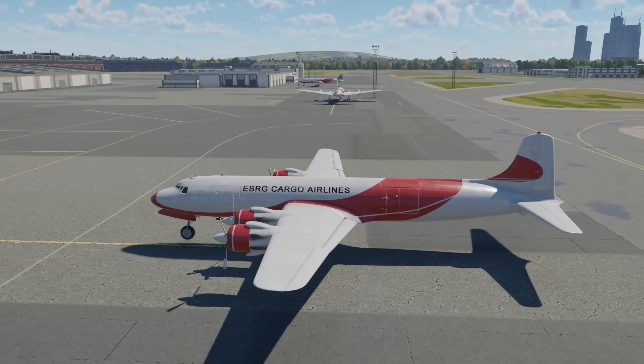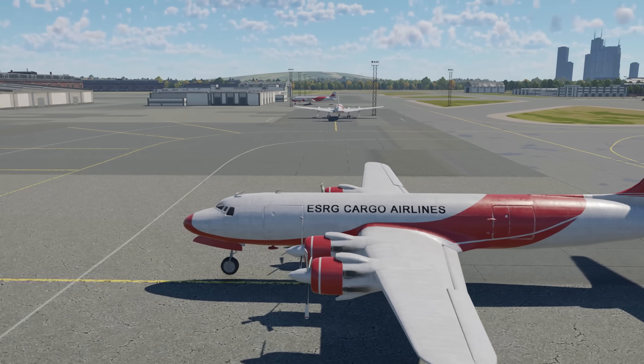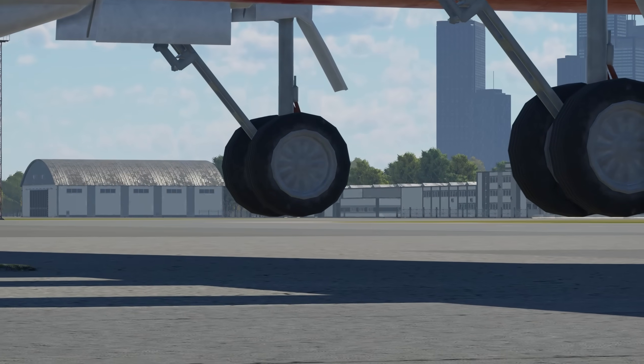The planes on Cargo Port belong to the ESRG Cargo Airlines Transport Company. The name is a play on words of S-Cargo Airlines, which is a subtle reference to how slow the servers are.